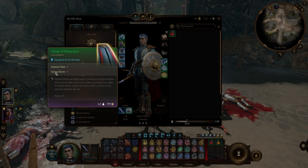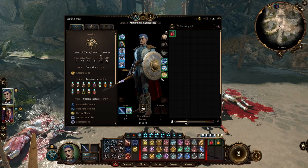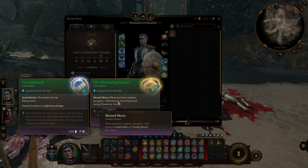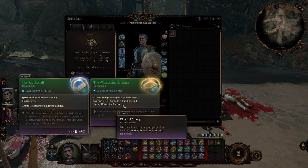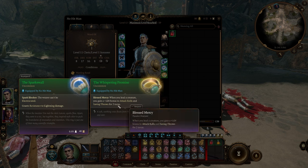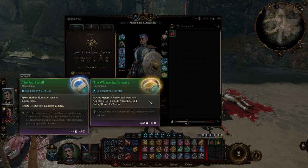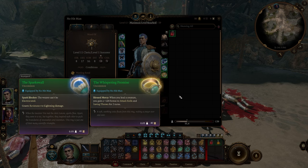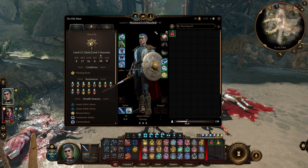The Real Sparkswall shield gives plus 2 armor class and the Lightning Aura spell — consume 3 lightning charges to release a blast of electricity damaging and jolting nearby enemies. For Act 2 items: the Cloak of Protection gives plus 1 to armor class and plus 1 to saving throws — great for defense and concentration checks. The Whispering Promise ring gives a 1d4 bonus to attack rolls and saving throws for two turns whenever you heal a creature, which is fantastic since we're still a Cleric who heals regularly.